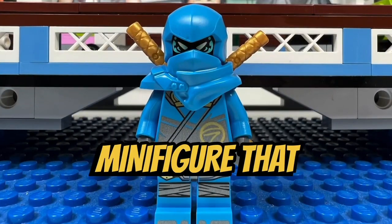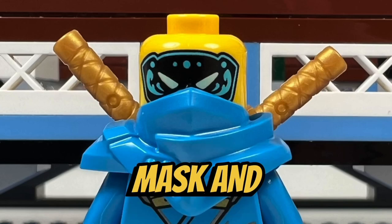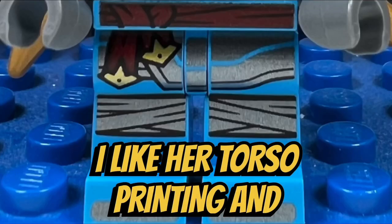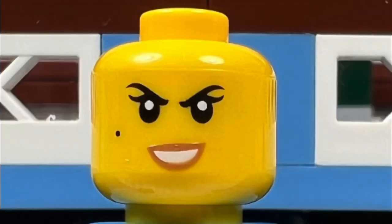I like the Ninja minifigure that we get in this set. She also comes with a cool molded blue head cover and an awesome blue molded mask and scarf. I like her torso printing and leg printing, and when you take off her molded mask, she has a cool printed mask on her face and she has an alternate face as well.